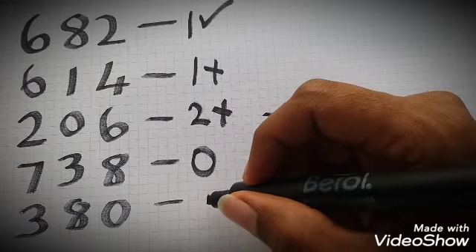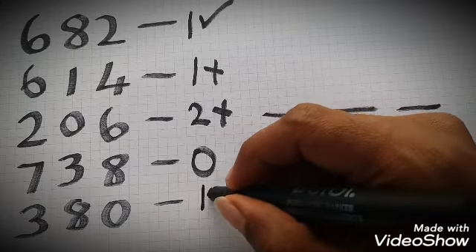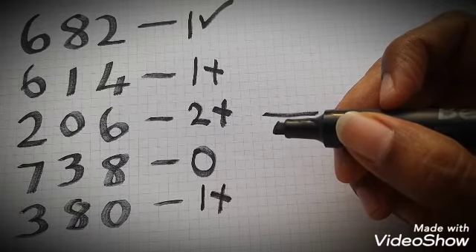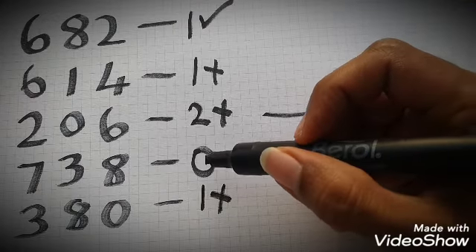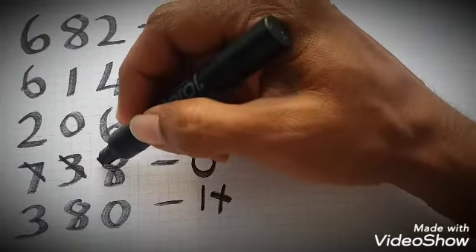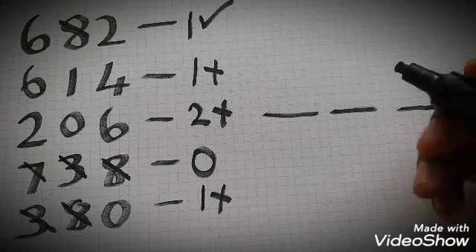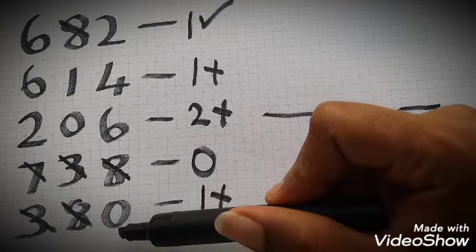With the fifth clue, one digit is correct but in the wrong position. Given all these clues, we can start eliminating to come up with a final solution. Right away we can take out all of the sevens, threes, and eights, due to the fact that the fourth clue says they are all not usable.